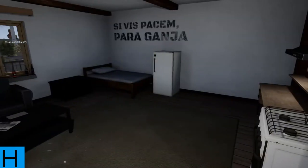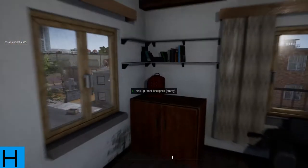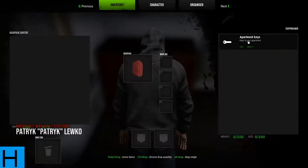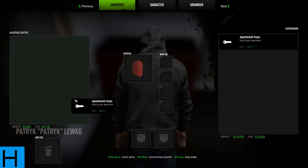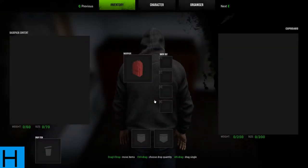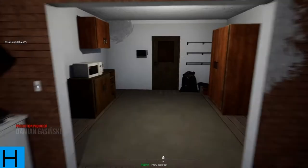We've got to look for the keys. I can see the backpack — oh, we can pick that up. What about the cupboard? There we go. Well, that was easy. We'll put it in our pocket for now and go see if we can leave.